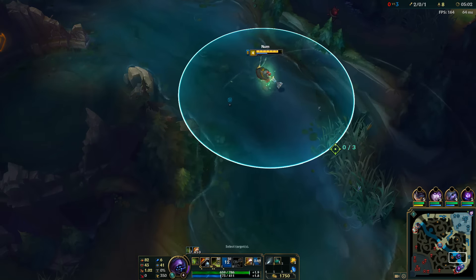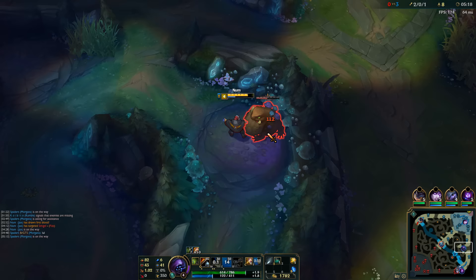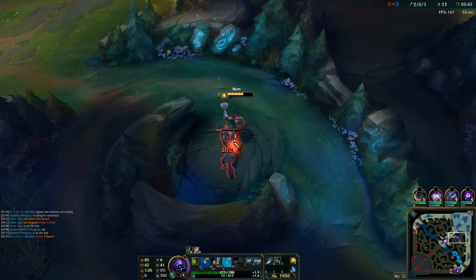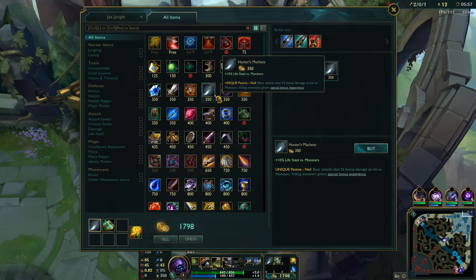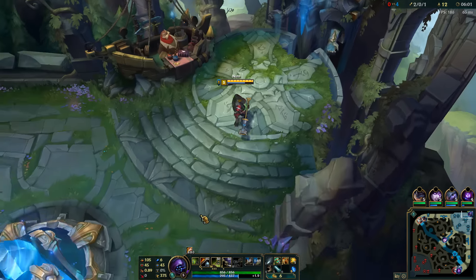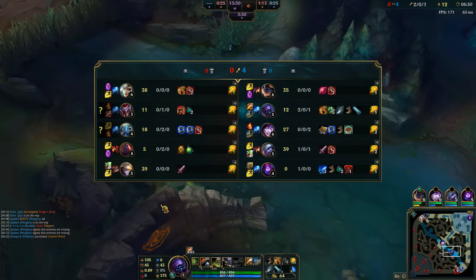Take out the Scuttle and leave a ward for bot lane. Use this other plant to clear any enemy wards — looks like there's none. Now that my buffs are expired I'm just gonna farm these last two camps before I recall with 2,000 gold. We're gonna have enough money to finish a Tiamat, a Hunter's Potion, basic boots, and an attack speed dagger. We're not gonna rush the jungle item — we're gonna get that after Trinity Force.